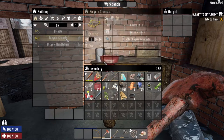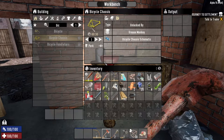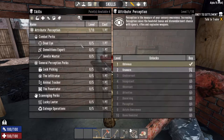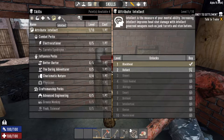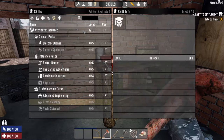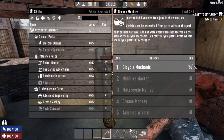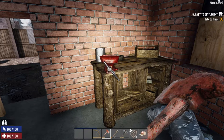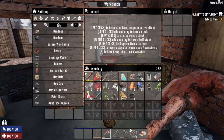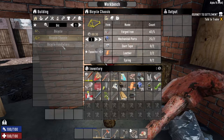We will need to put a point into the perk tree. We still have four points from completing our original quest. We need to put a point into Grease Monkey, which is at Intellect level two — one point into Intellect and one point into Grease Monkey. Now when we go into our workbench we can actually start crafting our chassis and our handlebars, though we're still missing a few things: duct tape and some more short iron pipes.